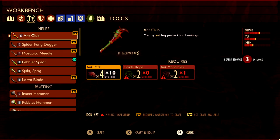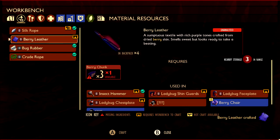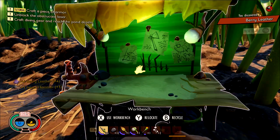Take everything back to the Workbench. First, break the Berry Chunks into Berry Leather — it's three chunks per one piece of leather. Then combine that with the Stink Bug parts and the Boiling Gland. It's going to be four Stink Bug parts, four Berry Leather, and one Boiling Gland to make the Insect Hammer.